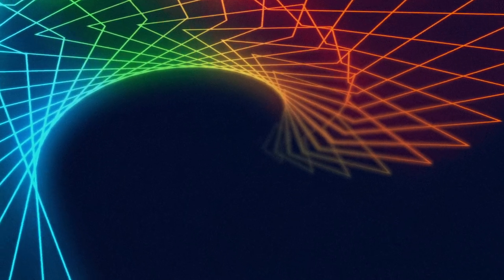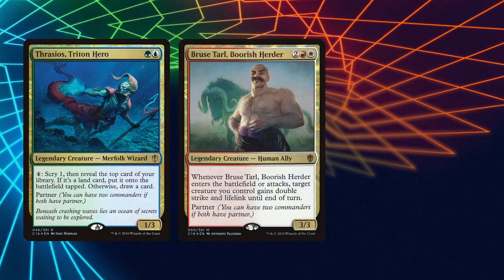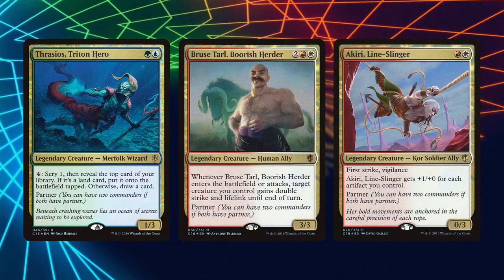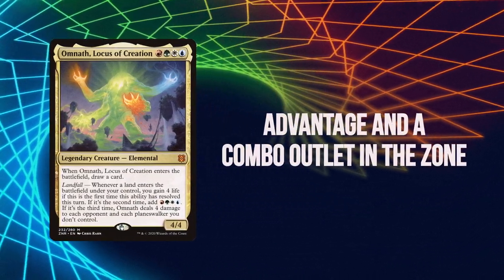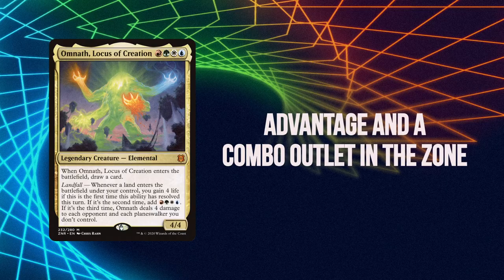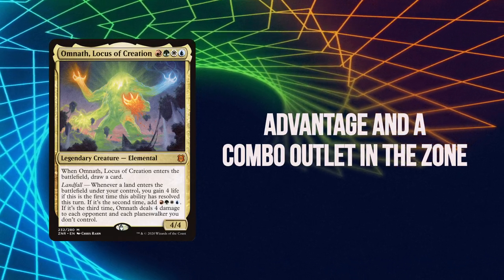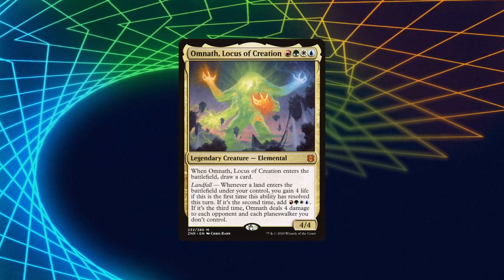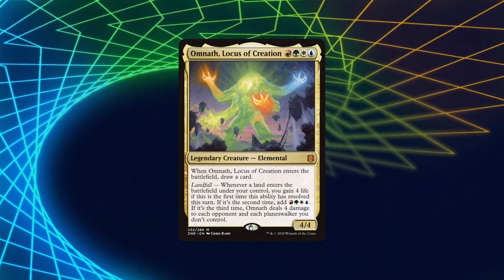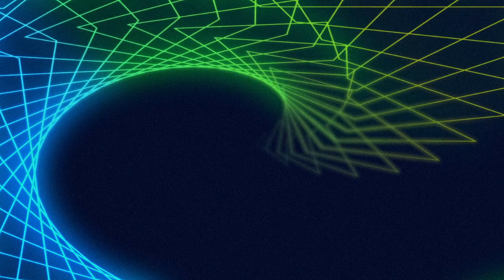The big reason to run Omnath over, for example, Thrasios and Bruce Tarl or Thrasios and Akiri, is because what Omnath offers in the command zone is explosive mana advantage — and is a combo piece in the command zone — which means we have to tutor for less. This is very beneficial considering we don't have access to black tutors. So having one of our combo pieces always accessible to us is very helpful and saves us a lot of steps in executing our combo.